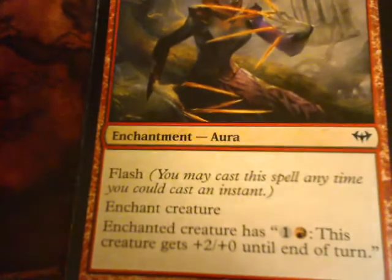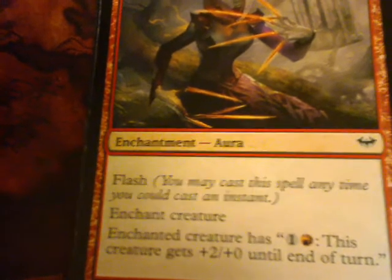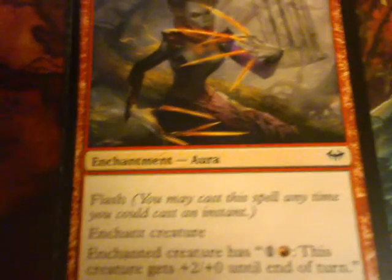Talons of Falconwrath. Flash. Enchant creature. Enchanted creature gets one and a red. This creature gets +2/+0 till end of turn. Decent little enchantment there.